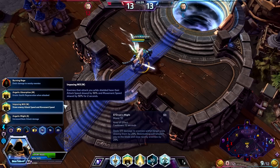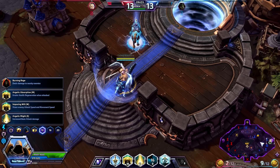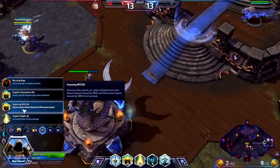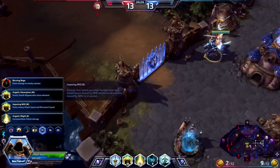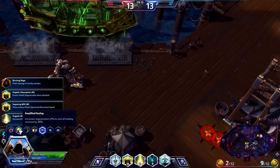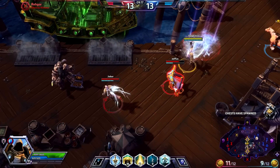Next up talent-wise, we want health regeneration when attacked. This will stack with the healing talent we got earlier that increases healing effects, so basically while shielded, if people are attacking you, you actually get health back — which is super useful. You could slow enemy attack and movement speed instead, but I think the health regen gives more sustain, especially when you can combine it with this talent and you have a healer.